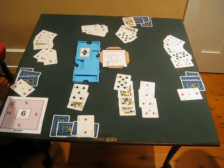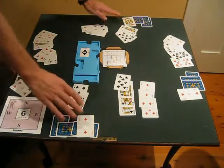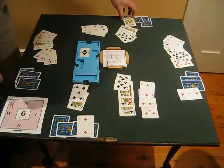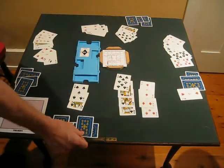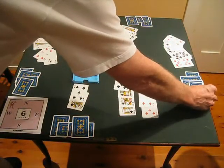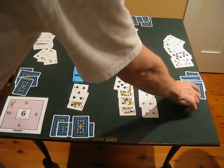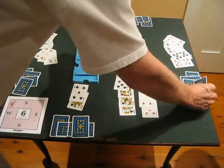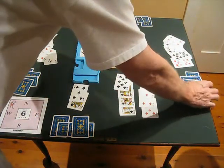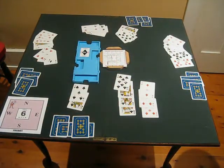At any point, any player except dummy is allowed to request a review of the last trick. East can say, 'Sorry, I couldn't see — would you please turn your cards back?' As long as East hasn't yet turned their own card over, all cards must be re-displayed. Once East turns their card over, they've acknowledged they've seen the last trick and can no longer request a review. A player may look at their own last played card for their own benefit, but nobody is allowed to look at earlier tricks — called quitted tricks — which must remain covered.